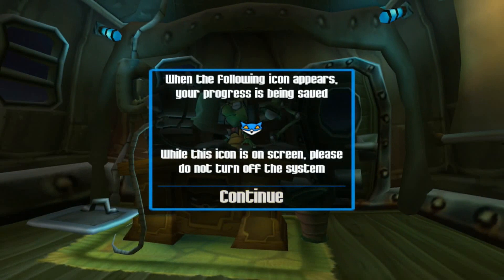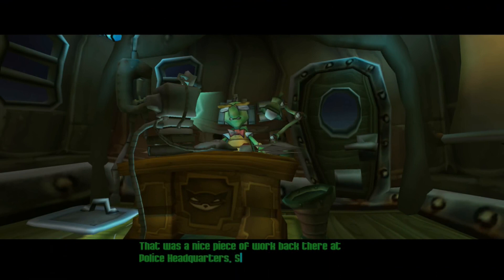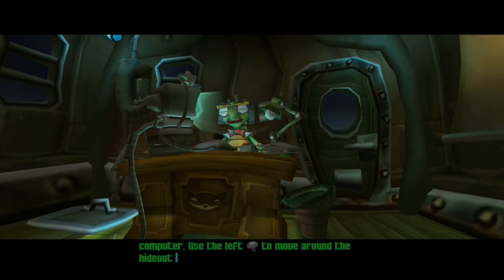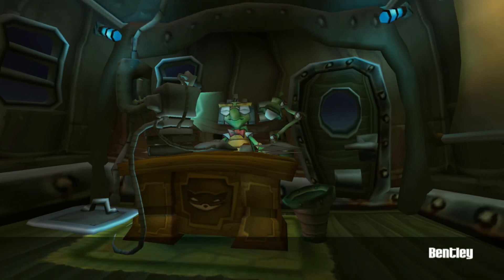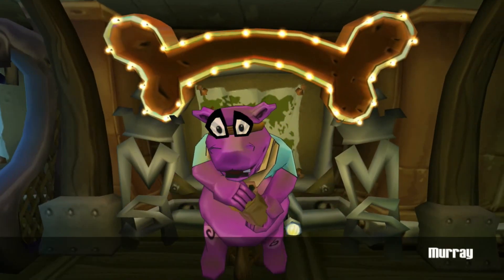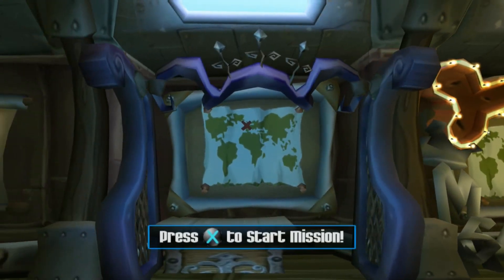Let's collect the pages of Sly Cooper's birthright. That was a nice piece of work back there at Police Headquarters, Sly. Come see me if you want to check out any of your old movies — I've got them all on my computer. Use the left analog stick to move around the hideout and the X button to select things. I've already plotted a route to our first target. Looks like we're staying in Europe. And Murray is just enjoying peanuts. Let's go to our first mission.